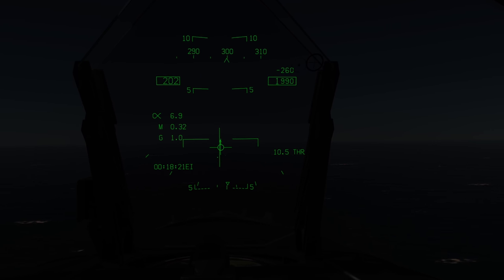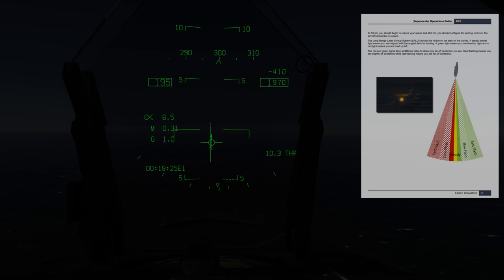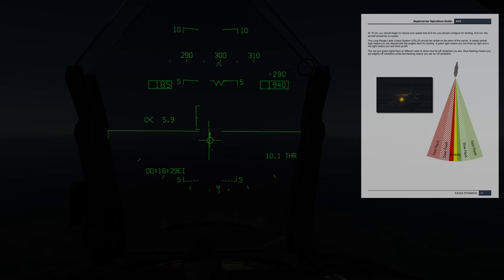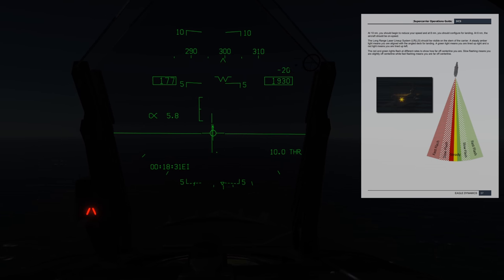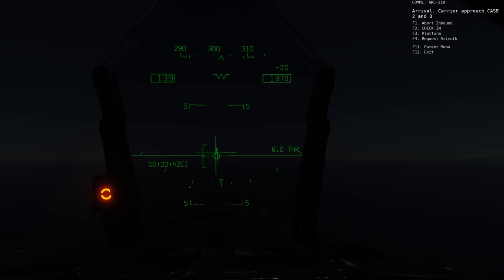As we close in, the long-range lineup system lights are indispensable here. Visible from a great distance, these lights change colour or blink to indicate deviation from the centre line.